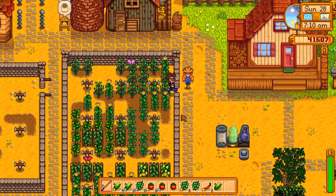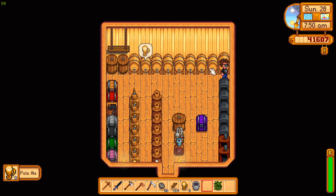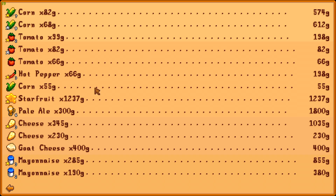First we sell all this stuff, take care of the animals and all that. We have some pale beer ready — nice! Seven grand off of that. 1800 off the beer, and between the mayonnaise and the cheese that is great. Awesome.